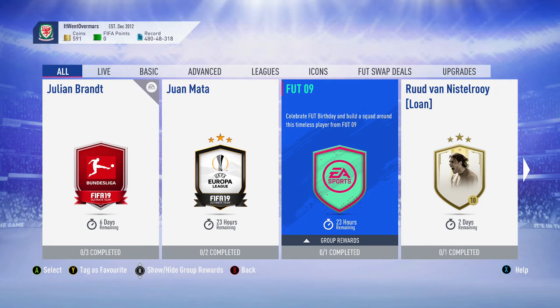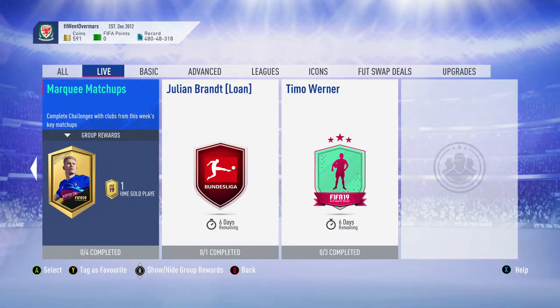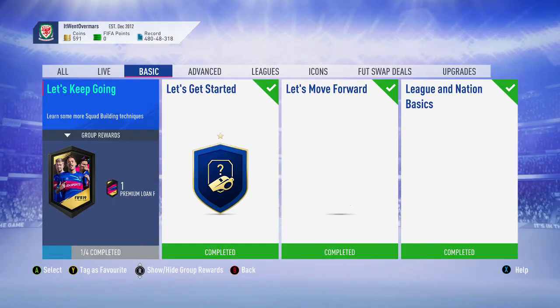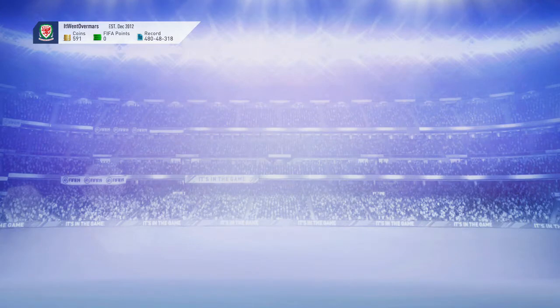Today I'm doing the FUT09 SBC and I've also got my 125k pack from the rewards. It's FUT Birthday — 10 years of FUT. They've released a few SPCs: FUT09, flashback David Villa, Marquee Matchups were yesterday, and Timo Werner as a right winger. He's too expensive for me, and so is David Villa, but they're both good cards. I think there's also a Prime Gerrard.